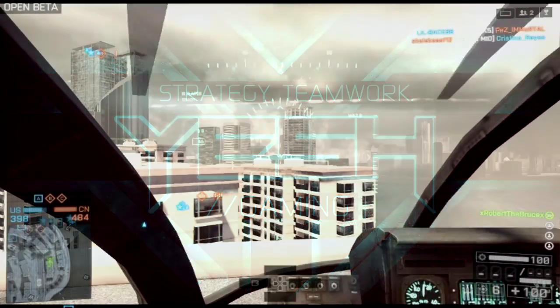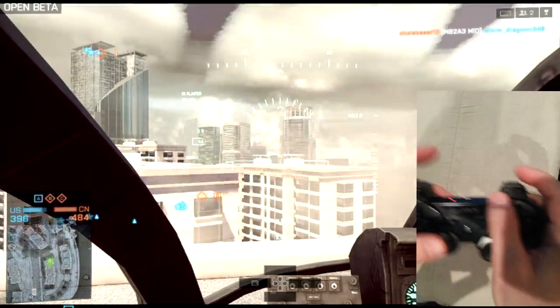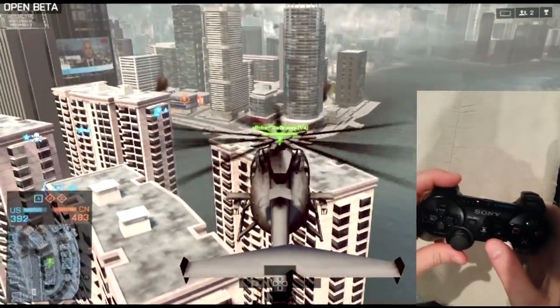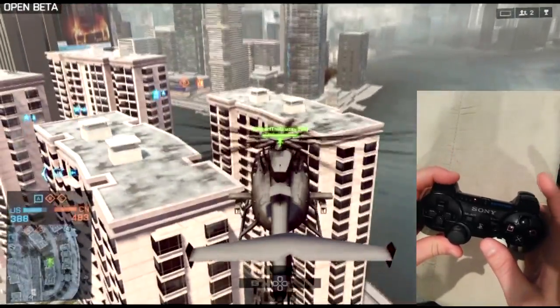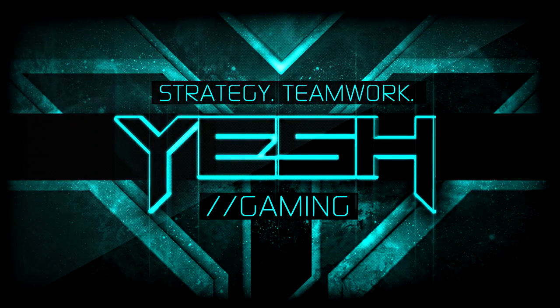First, we're going to look at the throttle — we're going to throw a little live cam up in the corner. R1 goes up, L1 goes down — that's the easiest way to say it and remember it. Pretty simple, pretty cut and dry. If those are the only two buttons you're hitting, you're not really affecting anything else on the helicopter. If you let off of both of them, you'll kind of hover but you'll start to drop a little bit.